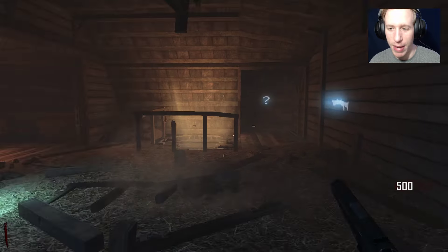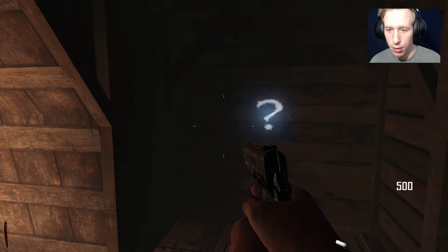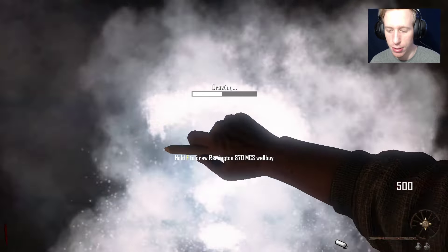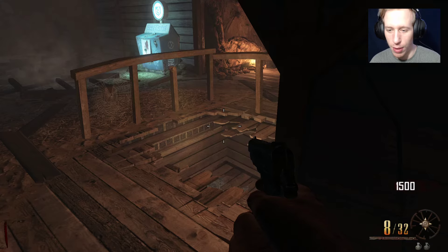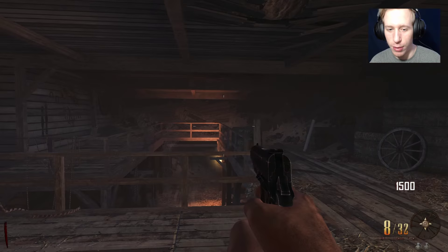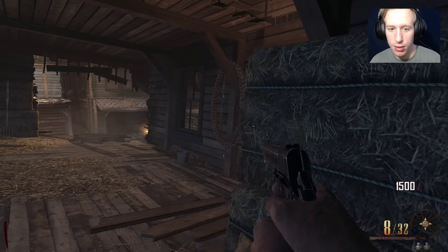I guess we're in some abandoned mines. We got the Remington shotgun over here, I guess it's a part — okay, so we got the Remington for 1500. What happens if I drop down here? This place is ginormous!